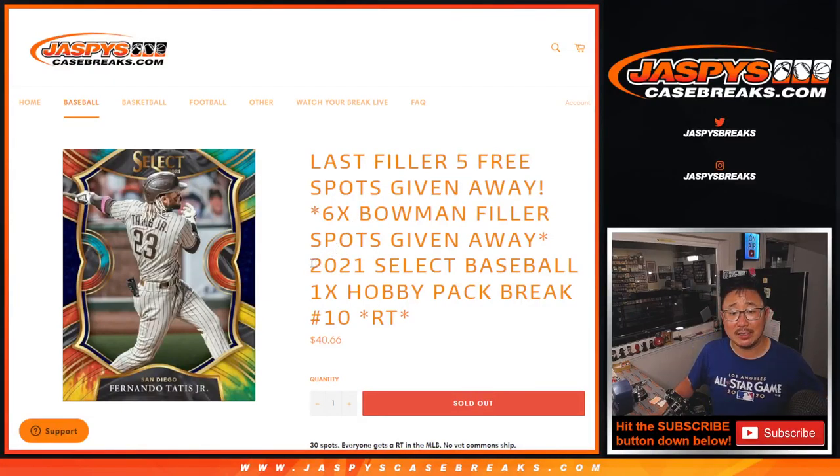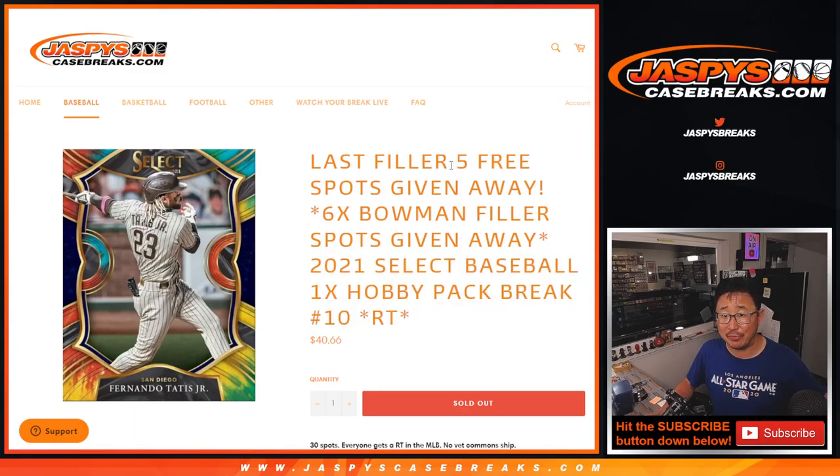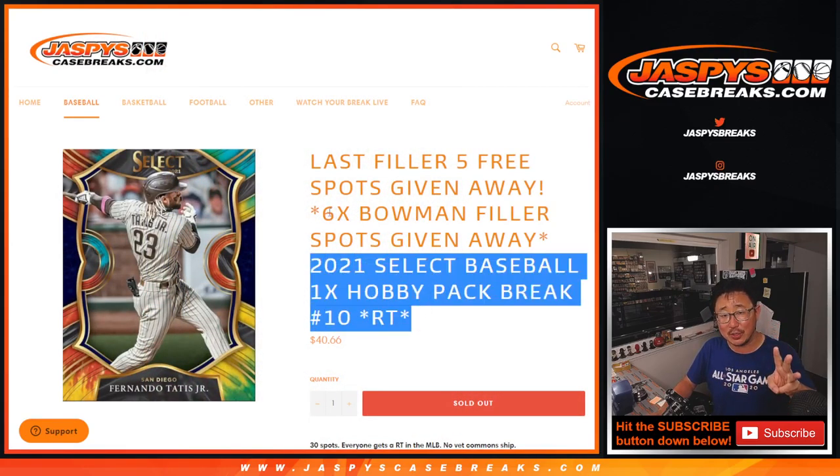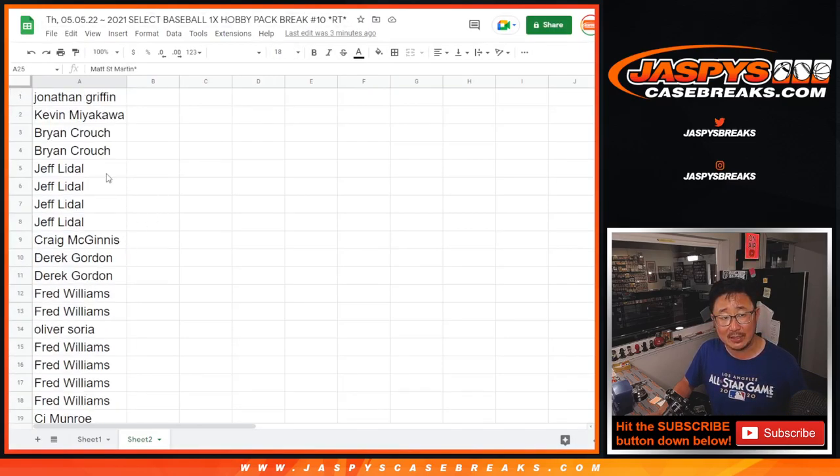Hi everyone, Joe for Jasmine's Casebreaks.com coming at you with 2021 Panini Select Baseball. Now there's a number of things happening here. First of all, we're giving five spots within the Select pack break itself. The second dice roll will be the pack break. The third dice roll will be giving away those Bowman filler spots — that unlocks two Bowman breaks coming up in separate videos. But first, the giveaway spots within the break.